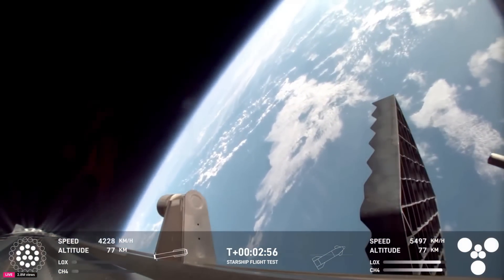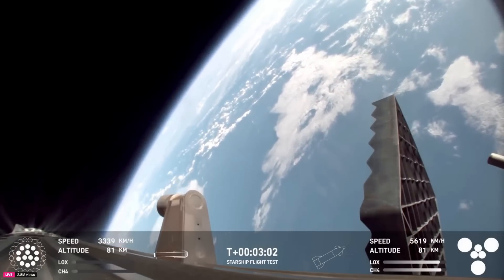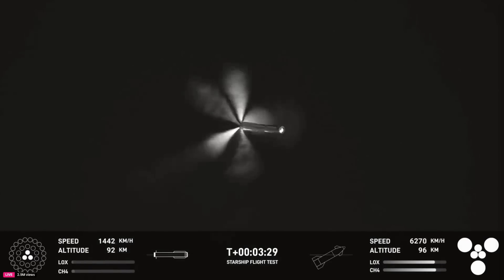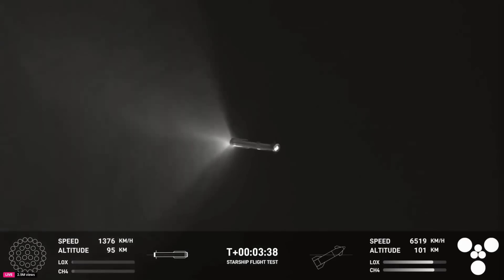We heard that we are go for catch. Great views of planet Earth behind that Super Heavy booster. Right now it is performing the boost back burn. Good news — the pressures inside the ship are good. That is the second stage, or the upper portion of the vehicle. Follow along with the telemetry on the bottom of your screen. Super Heavy is currently in its boost back burn, which lasts just a little over a minute — approximately 30 seconds left.